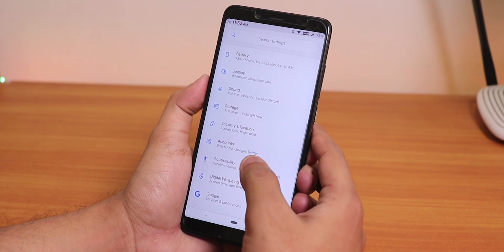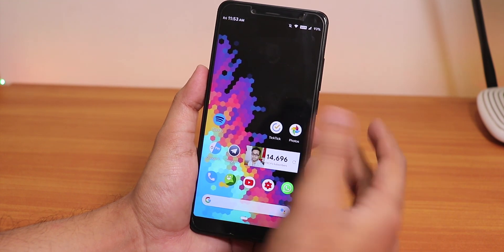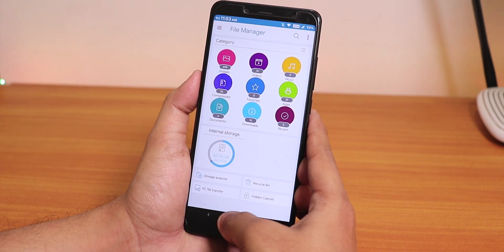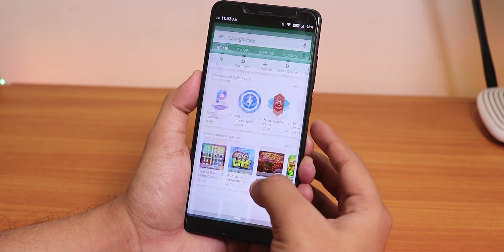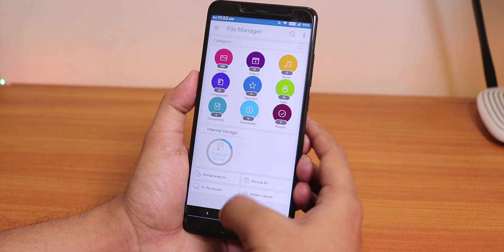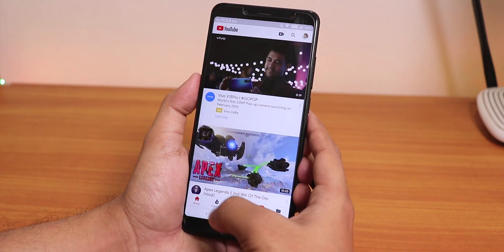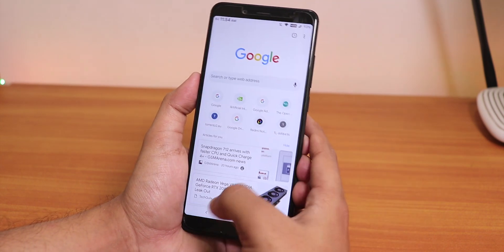Before showing RAM management, Google Pay works super fine right out of the box after flashing — you don't need to disable phone and SMS app permissions from Play Services. I opened a couple of apps to show app speeds and RAM management, and as you can see, all apps are retained in memory. No issues regarding memory management in this ROM at all.